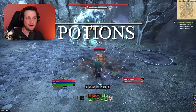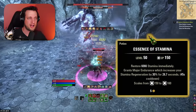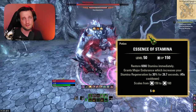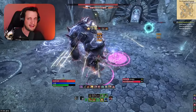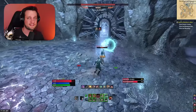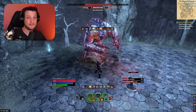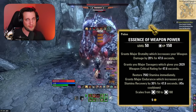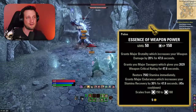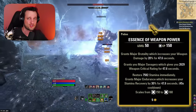As for potions, whenever you're doing easy content — questing, Overland content, stuff that feels pretty easy — go ahead and use the trash potions as we call them. They're the little green ones, essence of stamina. They drop off mobs and you can pick them up at Guild Traders for next to nothing. The important thing is getting in the habit of using potions constantly while in combat. When you're doing something difficult, slot those essence of weapon power potions. These give you major brutality, which increases your damage by 20%, major savagery, which increases your crit chance, and major endurance, which increases your stamina regen.